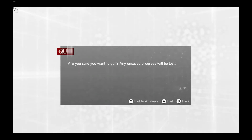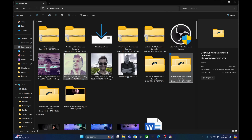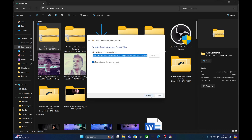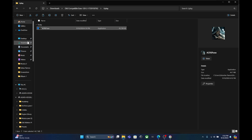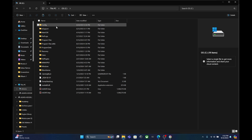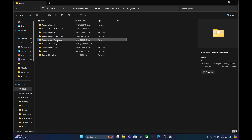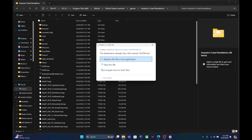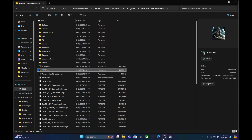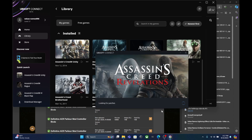Now I'm going to show you for Revelations to finish this tutorial. We exit to Windows. For Revelations you have to do an extra step: you only have to extract the all-compatible executable file and replace the executable file in the folder where you installed the game. Go to where you installed the game and replace that file to enable the mod to work with your game. That's the extra step. Now we're going to launch Revelations to test the mod.